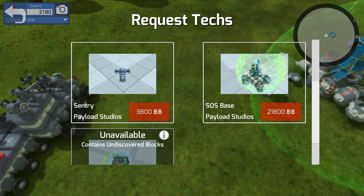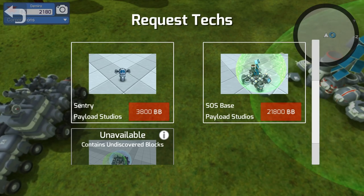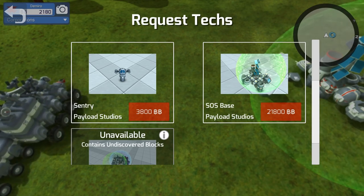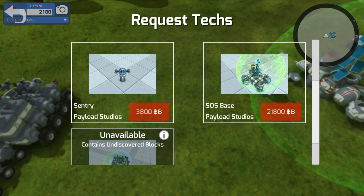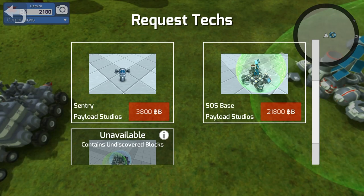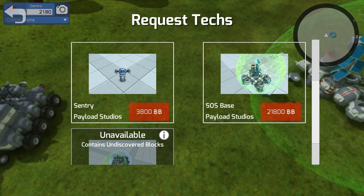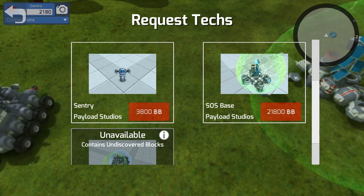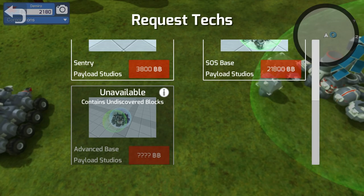My suggestion would be to buy the Sentry Towers. These guys will attack anything that comes near your base while you are not there. They're incredibly good and you can add blocks to them and put on a whole bunch of weapons. Just maybe two or three of them around your base in the right pattern can pretty much cover it completely. And as long as no big bots show up — and I've never seen one actually do that — you should be perfectly fine. You can also buy another base, so if you haul this payload terminal to some other location and buy another base, that will save you the whole long trip of hauling every little piece with you.